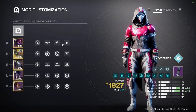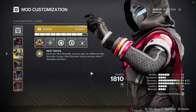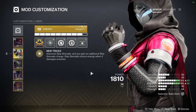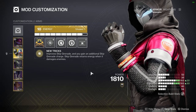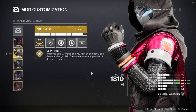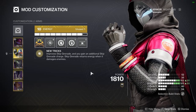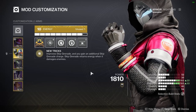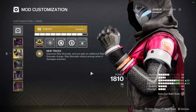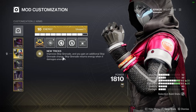Coming over here to our mods and our armor, I'm going to be using Shinobu's Vow. This is one of my favorite exotics in the entire game when it comes to Hunter. I am a Blink Master, so I usually am always playing Blink Hunter. Shinobu's Vow has really risen in the power rankings for me over the past few months. This will give us a second Skip Grenade, and whenever we throw a Skip Grenade it will do damage to the enemy, and based on the amount of damage it does, it'll actually recharge some energy back to the Skip Grenade.